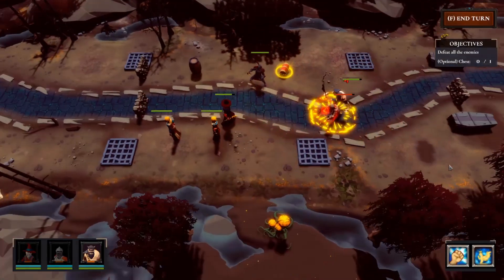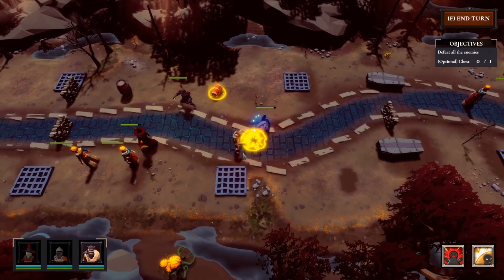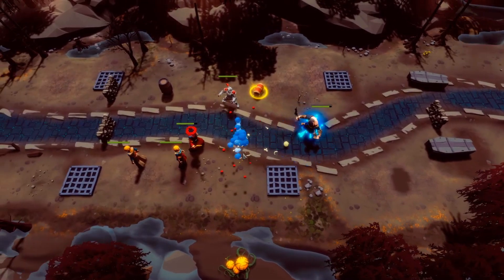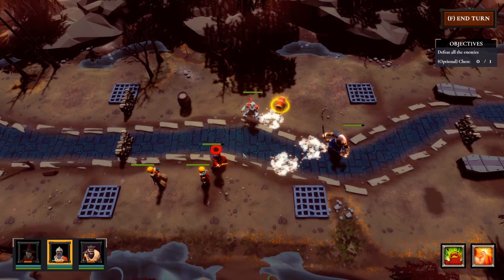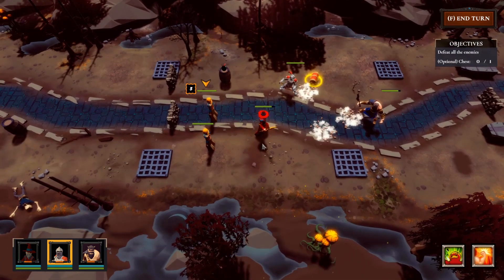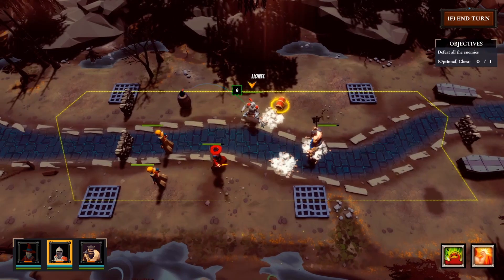To keep adding pressure on the player, I added an enemy spawn feature. I also modified the script to make sure not too many enemies spawn on screen at once, and I can define how often enemies spawn. The player can also stand a hero on top of a spawn point to block enemies, which encourages moving characters rather than hiding behind obstacles all the time.